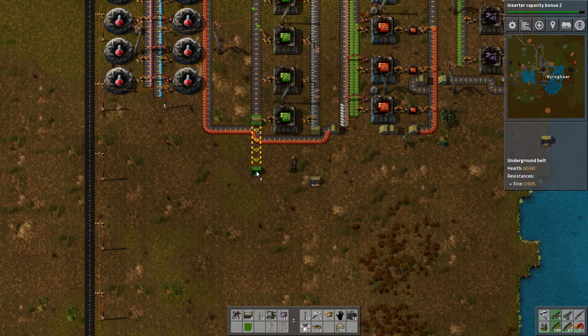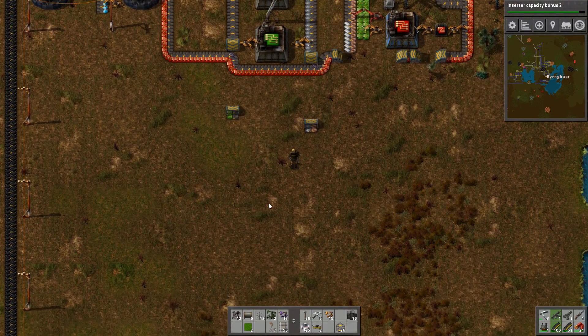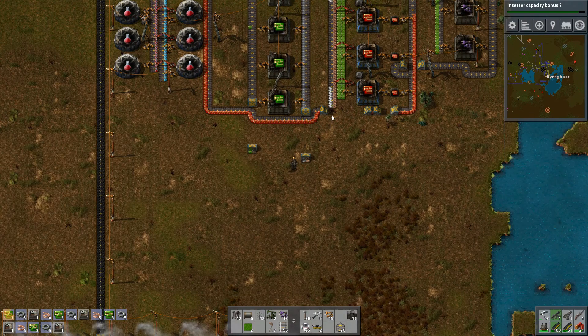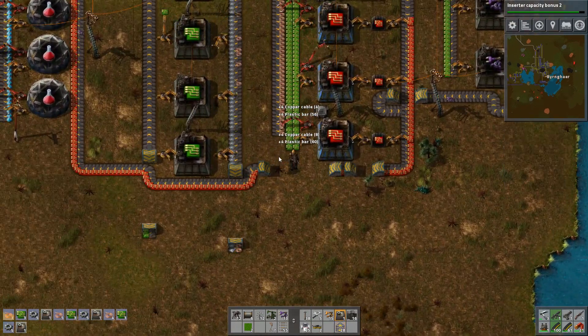We can go all the way up to here. I want to leave some space here so that we can later on put down some more conveyor belts. This is something that I've not done a whole lot in the past, but I really should have because it's always biting me in the ass later on. Usually I run out of space of places to put things.